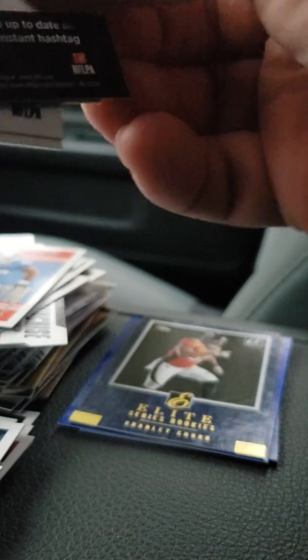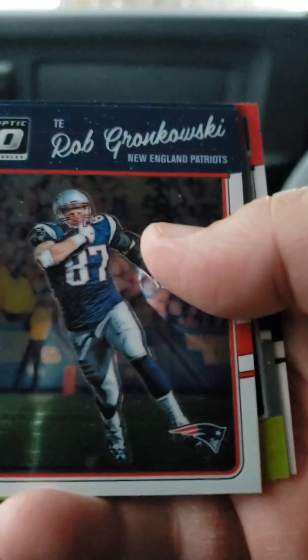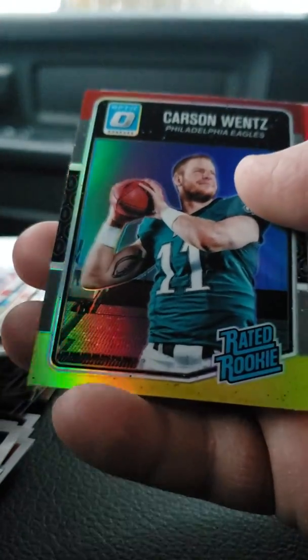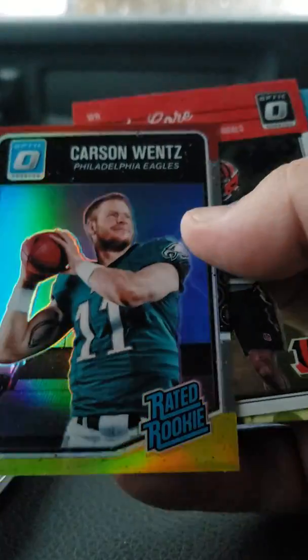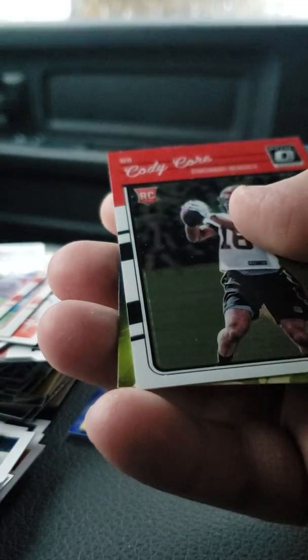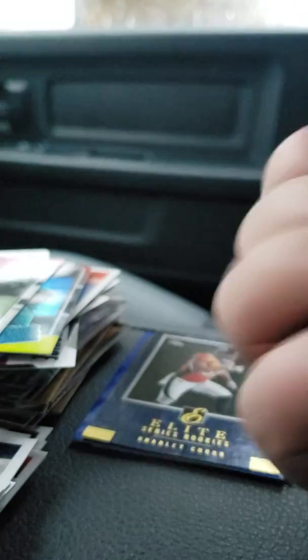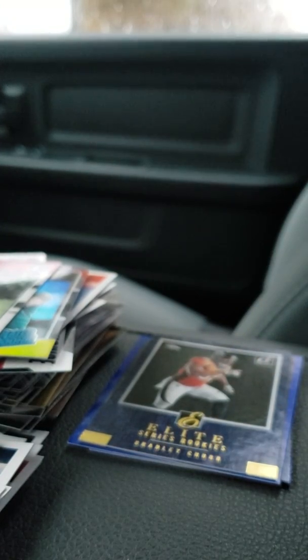Last pack is the 2016 Donruss Optic. We've got Rob Gronkowski, Julian Edelman, Carson Wentz rookie — looks like a parallel card, not numbered — Cody Core rookie, and that's just a base game card. That's it for the packs.